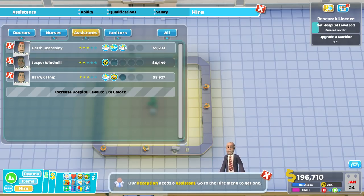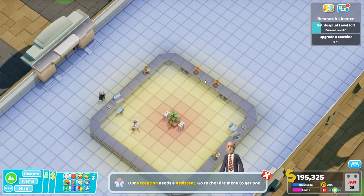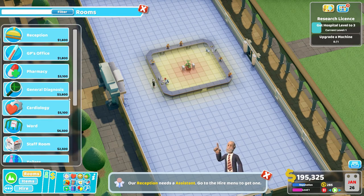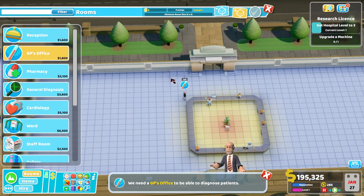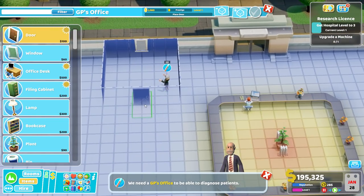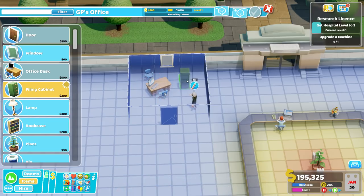Let us hire an assistant - you are pretty good, we'll go for the best assistant. The assistant is now in reception. Let us get a GP's office. We want to try and put these right here - we're going to have a two-wide corridor. We'll go for a 3x3 GP's office. Yeah, this is where it's going to be. Do you like it? You're wandering around checking out what it looks like.